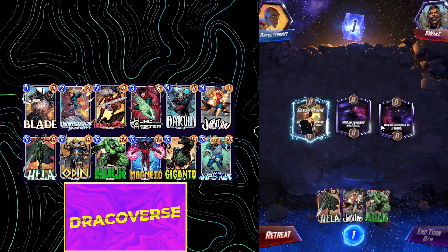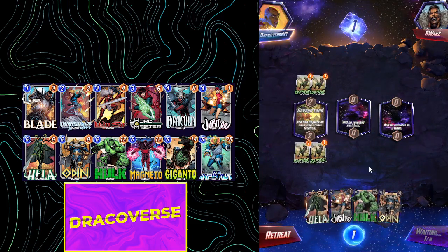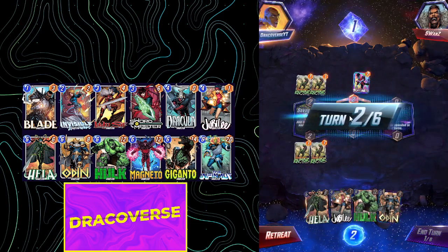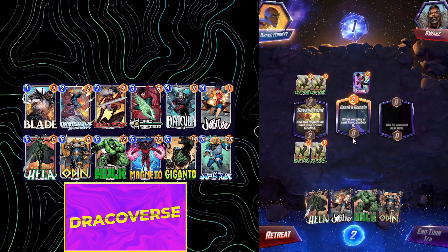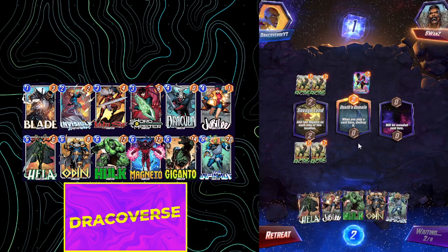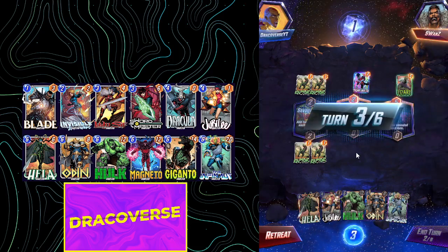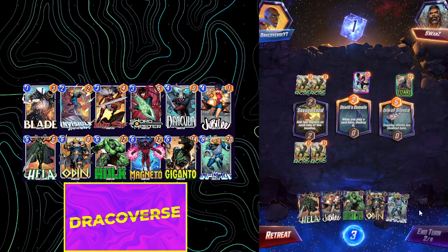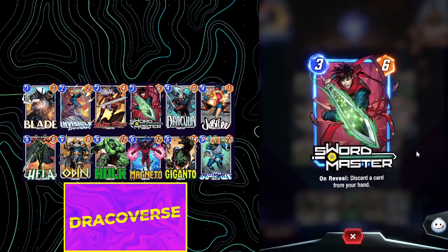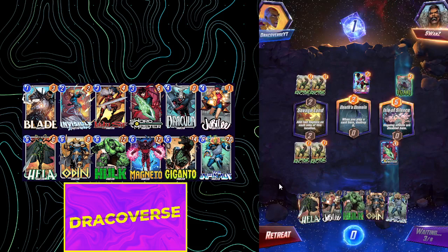We are facing off against Wands and we have Savage Land — I think I'm gonna play my Hela there. That is Nightcrawler, which is amazing. We play our Jubilee here and pushing power here is really huge. Draw me — wow, amazing start, that is a really good card. If this does not discard my Jubilee or Hela, we have a good chance of winning.